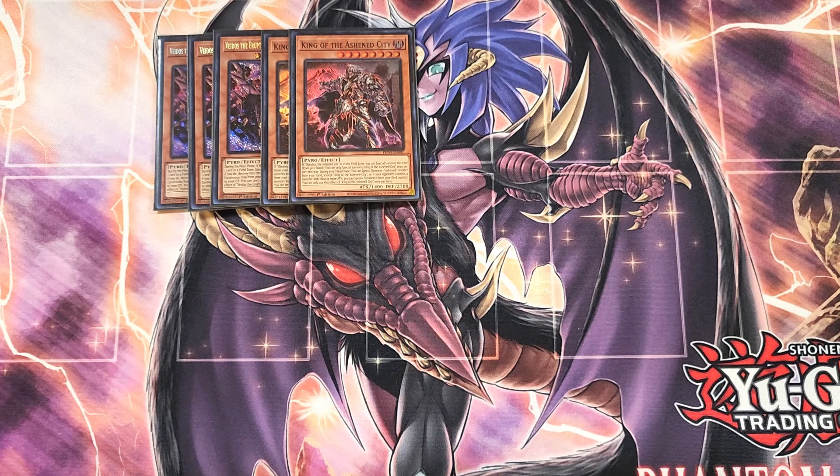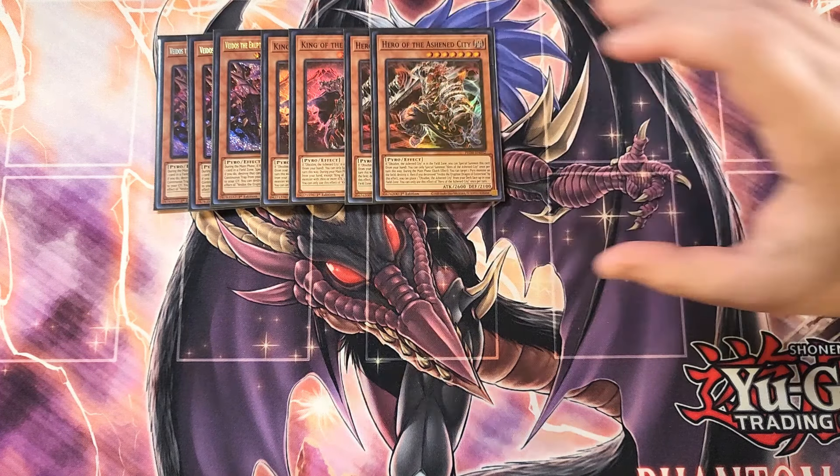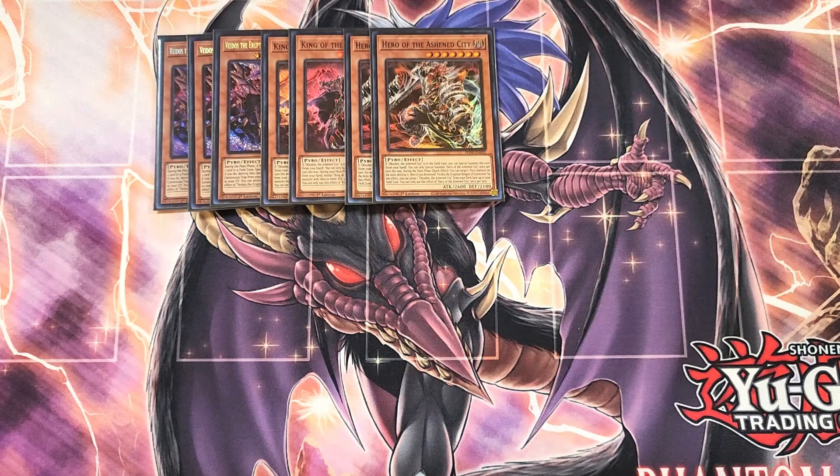We then play two copies of Hero of the Ashen City. This card is really good as a two-of in the build, but just like King, it is searchable, which is why we're playing two copies. This card shares the same ability — if you have the Ashen City in your field spell zone, you can special summon it from your hand. It also has the ability during the main phase as a quick effect to target a Pyro monster on the field and destroy it. Then, if you destroyed a copy of Vados by this effect, you can place a copy of the Ashen City from your deck face up in your field spell zone, which is great to put that card back on the field and pop Vados.